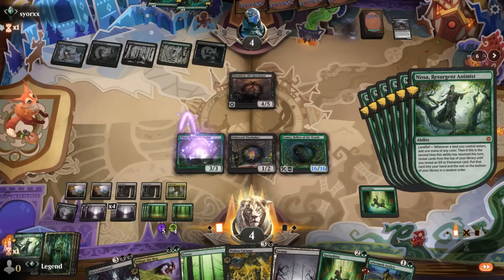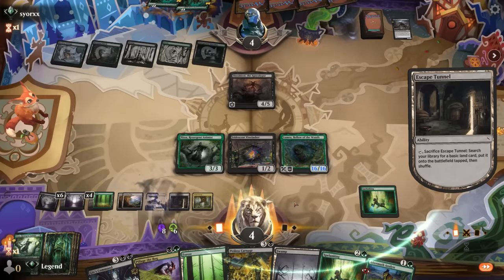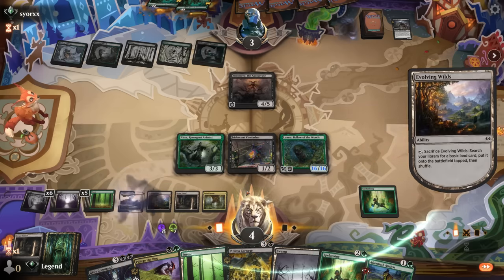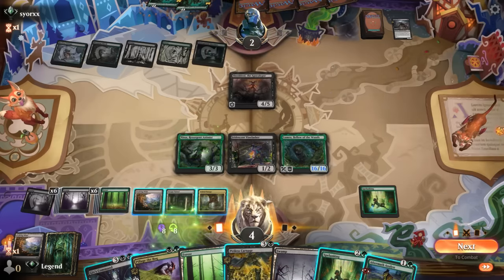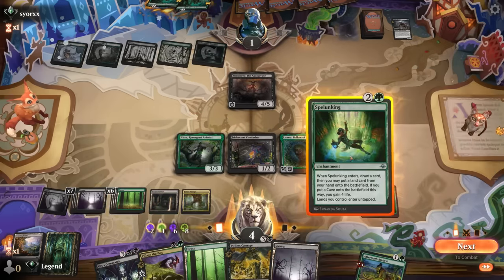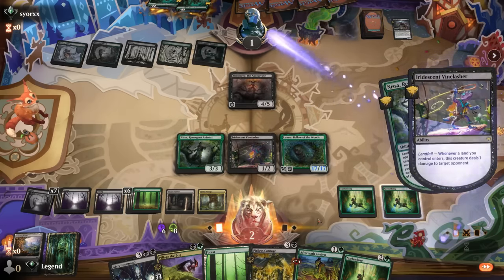Lands are untapped and we have Nissa making mana — we've got all the mana in the world. Now it's just a matter of sacking Analyst a few times to finish them off with Vine Lasher. We can also take out Shield Root and draw to our heart's content. Opponent is at four life and I have more than four fetch lands in play — they are just dead here. Shielded can be scary but since they weren't applying pressure early, we were still able to combo through it.